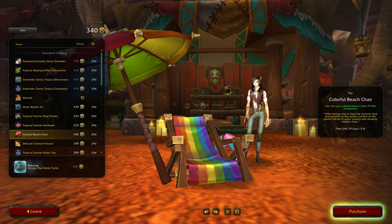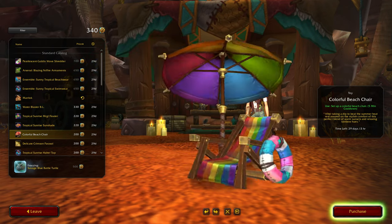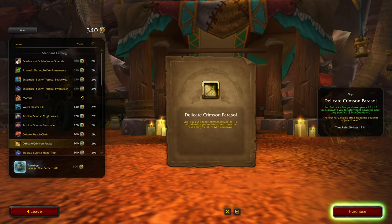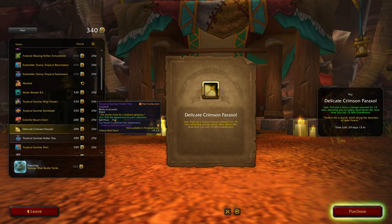Wow, colorful beach chair! 'After taking a dip to beat the summery heat, rest assured on the stylish comfort of this perfect blend of warm sunsets and relaxing rainbow hues.' Wow that really is colorful, isn't it. Oh here we go with another parasol — wow, how many of these are we getting? I don't know whether I'll keep buying all these colors, at least for now, because I'm pretty low in the tender department. So what color is this one? Crimson — I'll definitely have to come back for some of these toys.